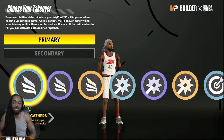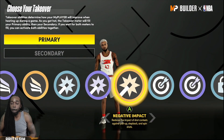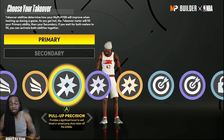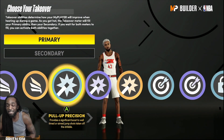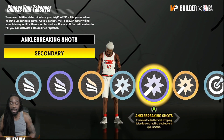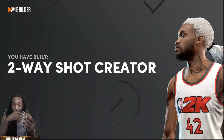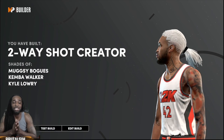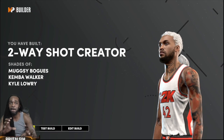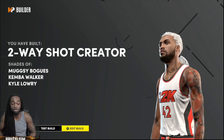Look at the options you got — you got a lot of choices here. You could decide to go with the snapping ankle. The best combination I'll give you is pull-up precision, and when the meta switches to ankle breaker, go with that combination with limitless range — deadly build. Switch it up and there it is: a two-way shot creator. Muggsy Bogues, Kemba Walker comparisons. I can see the Kemba Walker comparison, but Muggsy Bogues because this build will be getting dunks on your head as well.